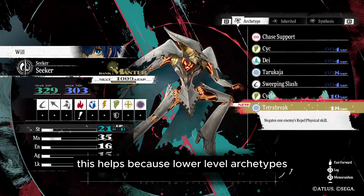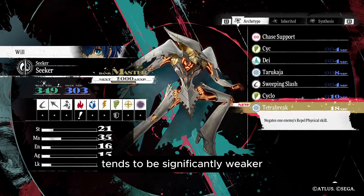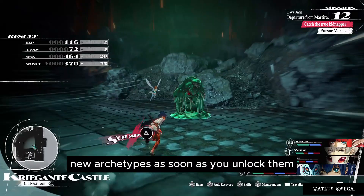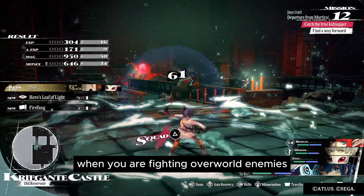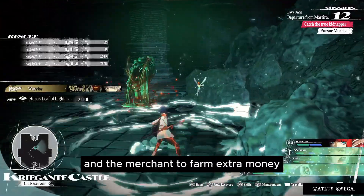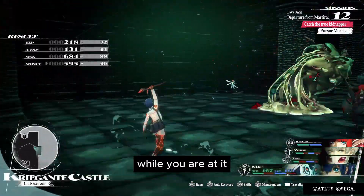This helps because lower level archetypes tend to be significantly weaker. If you prefer experimenting with new archetypes as soon as you unlock them, another strategy is to switch back to your max level archetypes when fighting overworld enemies. You can also equip the Mage to restore MP and the Merchant to farm extra money while you're at it.